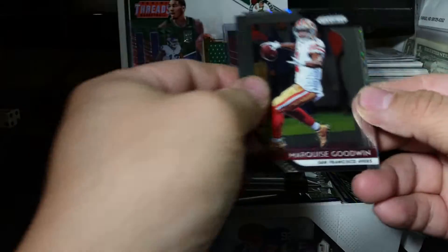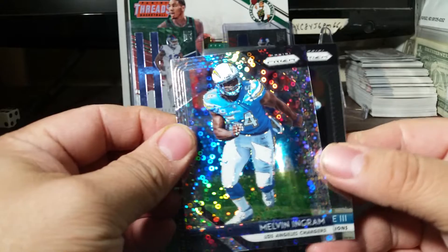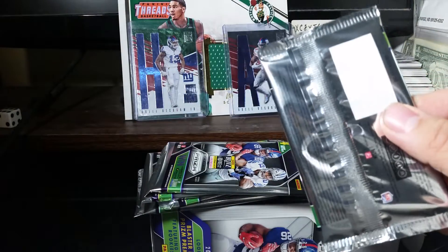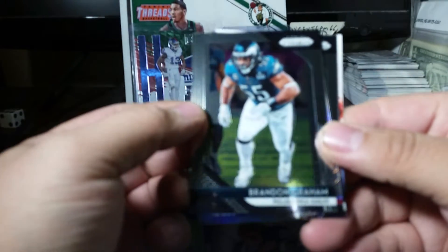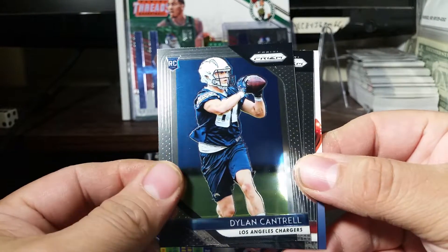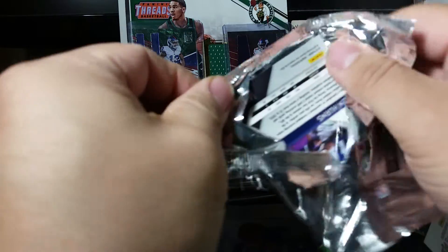Alright, starting with Marquez, Frinky Gore, nice. Melvin Ingram disco prizm — nice! It'd be nice if I could get a tight end in these. Brandon Graham, rookie introduction, Ronald Jones II, Dylan Cantrell, and Freeman. Not a great start so far — wasted twenty dollars, oh well.